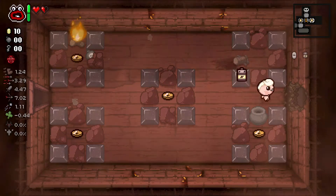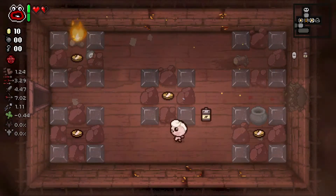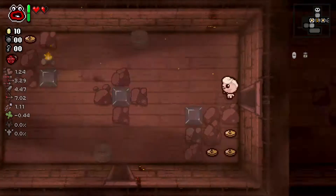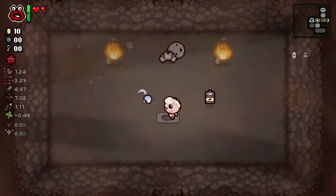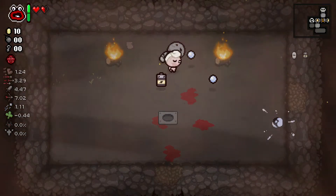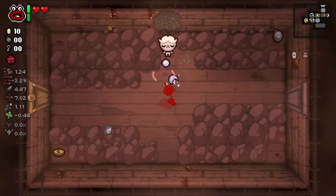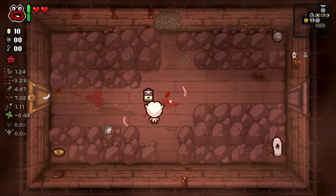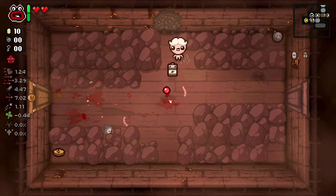Fortunately, taking red heart damage right now doesn't really mean anything. I will remember this is here. I don't want to take a heal just yet, because I'd rather save it — in case I find a sacrum, I can probably do something with it. Death.